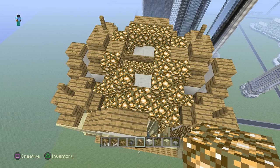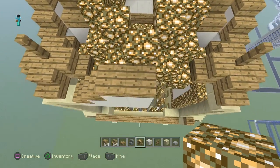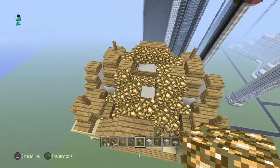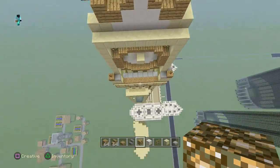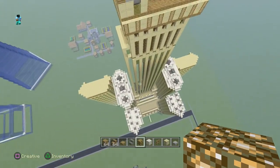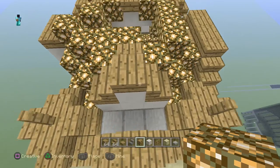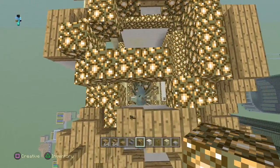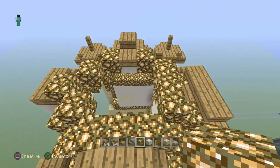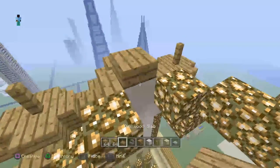Let's just get started. Come over here — this is what we've already built. We've built this side, but this is the side we're going to be working on. Come to the side which you've built, and it goes like this: we've got one here, and then we add a slab here.